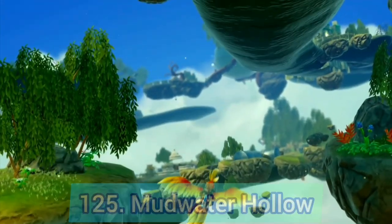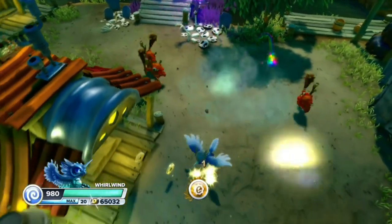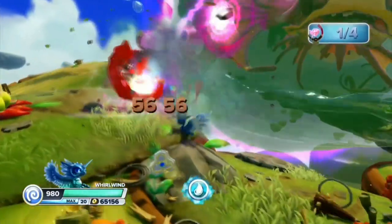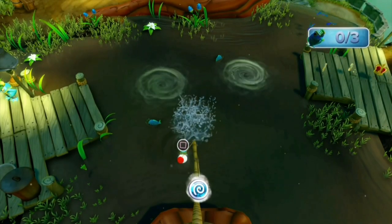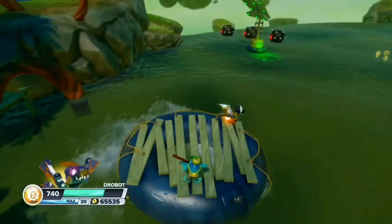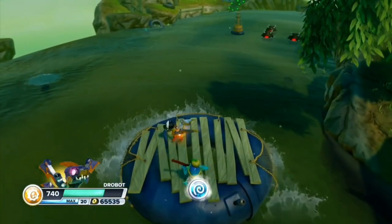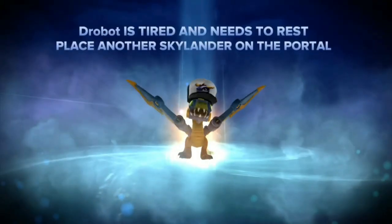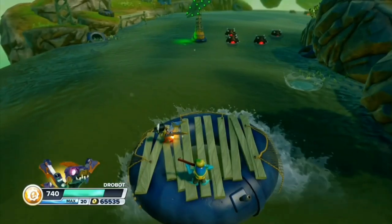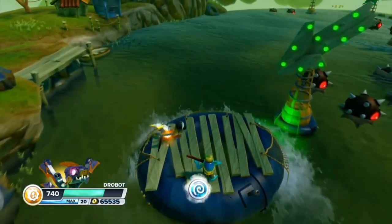We are back in Swap Force with Mudwater Hollow. I really love the swamp theme and the ending is pretty good, but it's full of fishing mini games and the raft sections are horrible. It's really hard to avoid the mines, and there are three of them throughout the level. One is bad enough — three is just terrible.